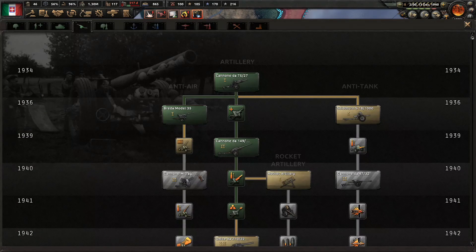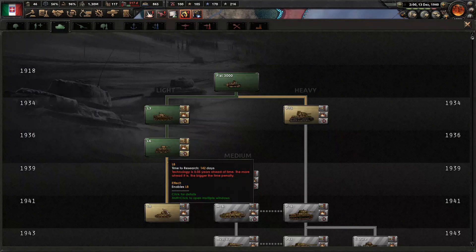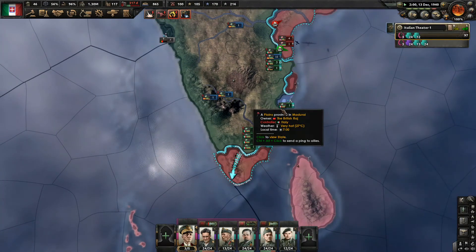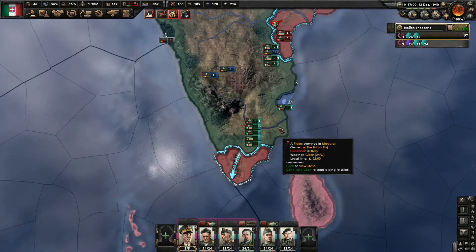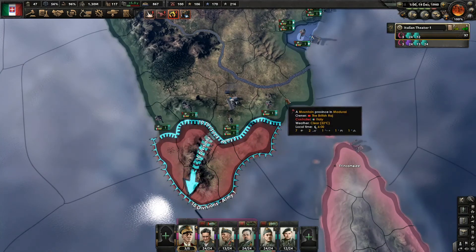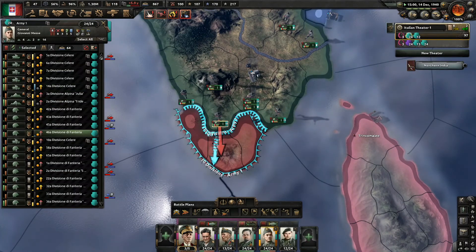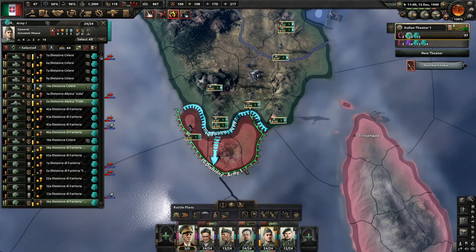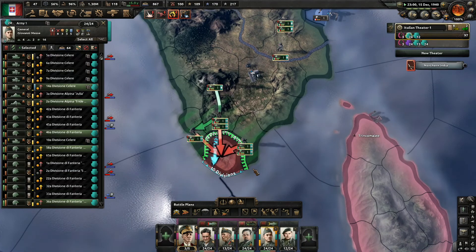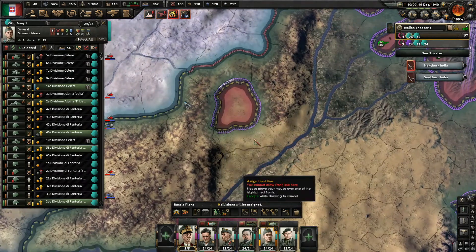Germany has declared war on the Soviet Union. I don't know if that means I will be pulled in — I'm not in Germany's faction, but I don't know how that works. Let's go ahead and research the light tank. We're still doing the battle plan. Why don't we have more moving in? You six — you're going to be assigned to a new offensive line right here.